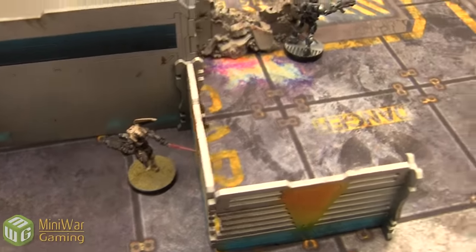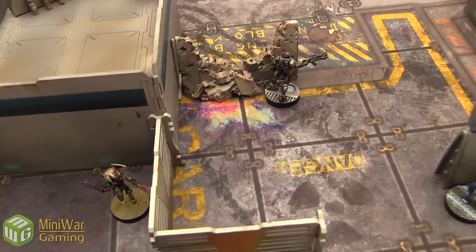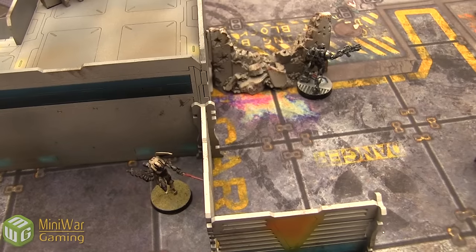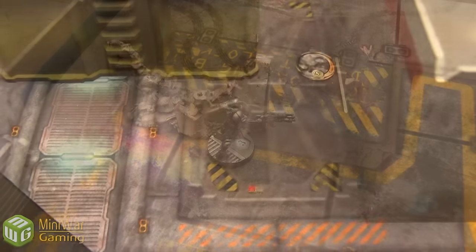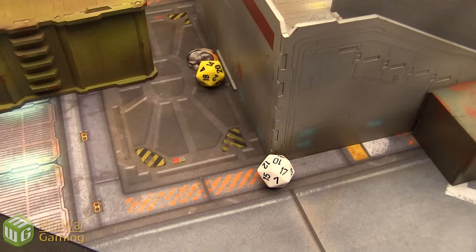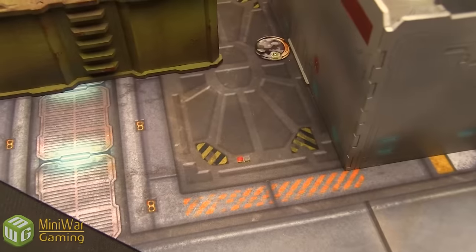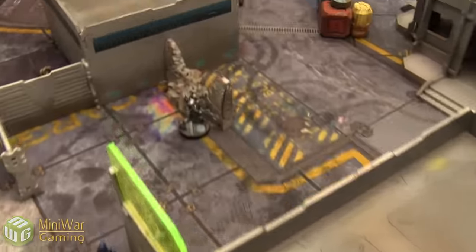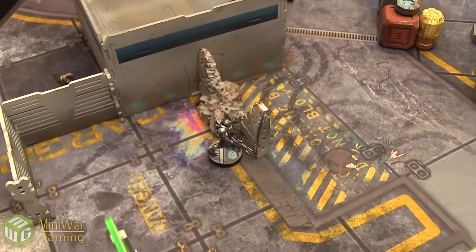Once down, I spend another order and attempt to Oblivion the Mobile Brigada, assuming he's the lieutenant. This is a burst-1 hacking option with damage 16 against his BTS. Mobile Brigada attempts to Reset: 13 versus 14 — rolling 10 vs. 14, so I just miss him and the Oblivion goes off. He needs a 14 or better on his BTS roll but rolls a 5 — Mobile Brigada has been Oblivioned. He was the lieutenant, putting the Nomads into lost lieutenant for their next turn.